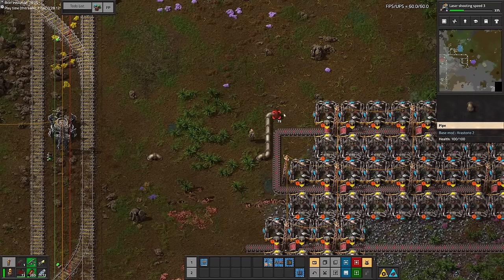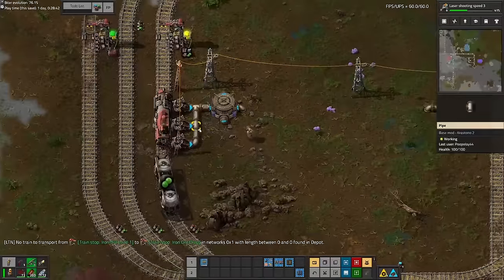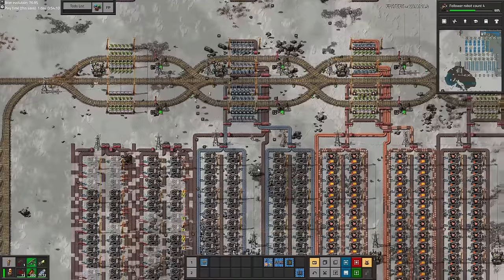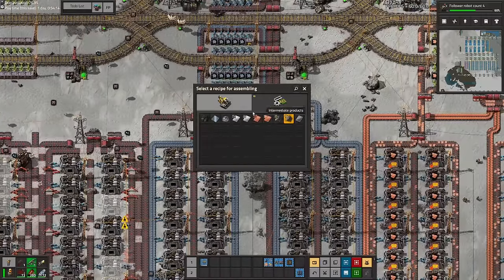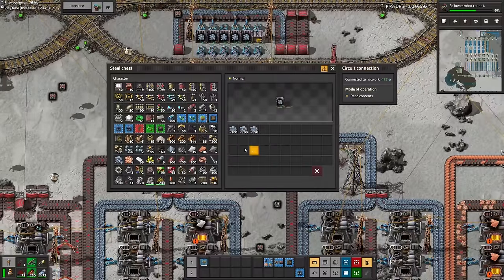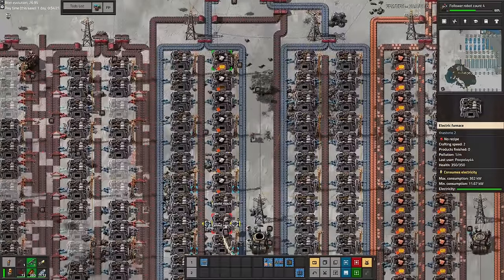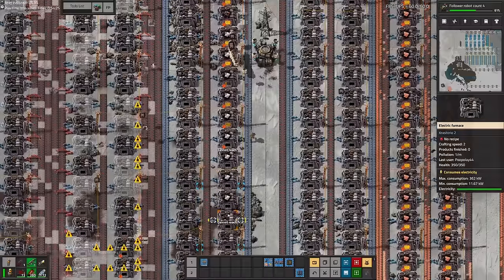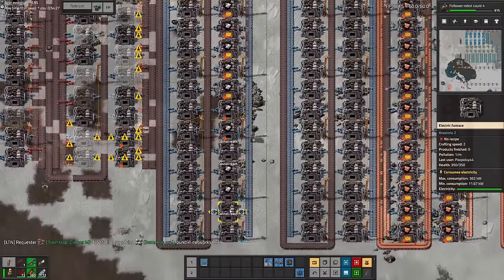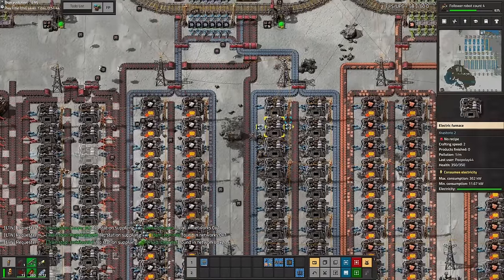I don't know why they're called rare metals because they seem particularly common in my world, especially compared to other things we need later like mineral water. Once we got the mining outposts set up, we started making the smelting and enriching plants. I did come across an annoying issue where I ended up unloading enriched iron ore into my rare metal smelter, so I had to reprogram all of the recipes in the furnaces until that enriched iron had run through and we could clear it out.